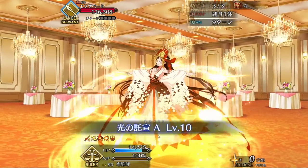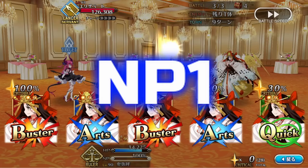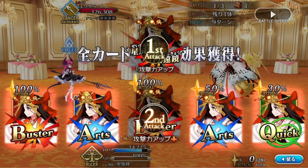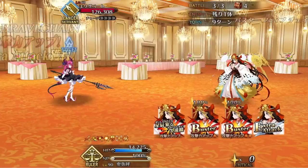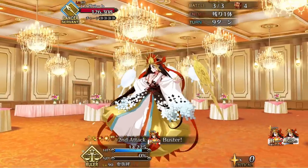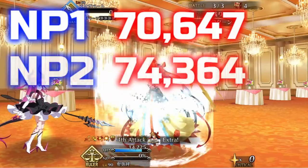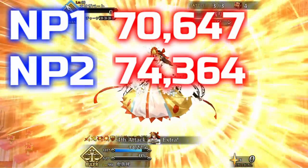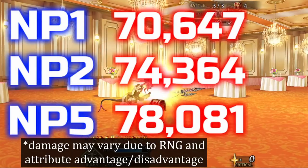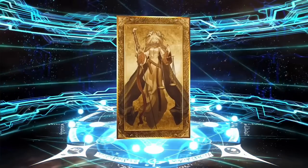For recommended NP level, Himiko does just fine at NP 1 with very little benefit at NP 2 or higher. For reference, when using Himiko's NP into a Buster Brave chain with her own Buster cards and no other buffs aside from her own skills, Himiko deals about 70,000 damage at NP 1, 74,000 damage at NP 2, and 78,000 neutral crit damage by the 3rd Buster card at NP 5. So unless she's a personal favorite, NP 1 is good enough.